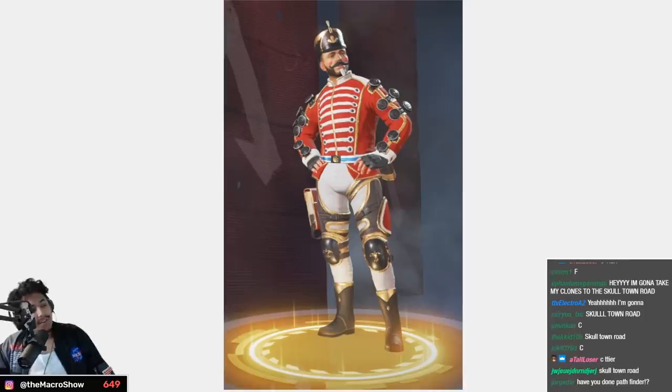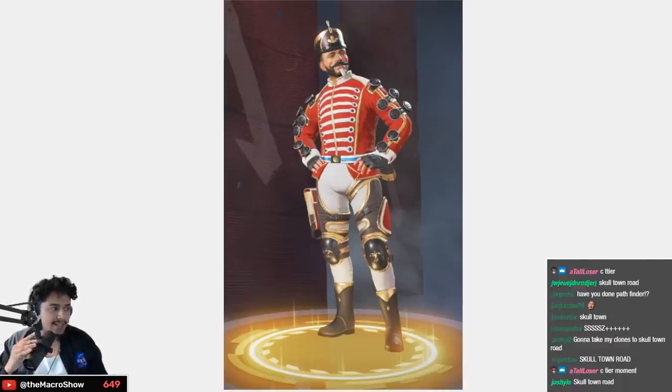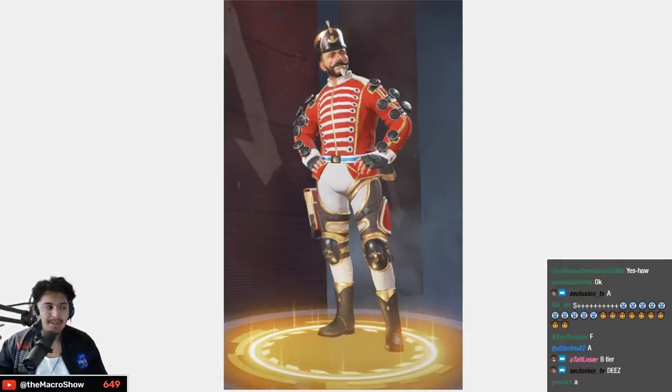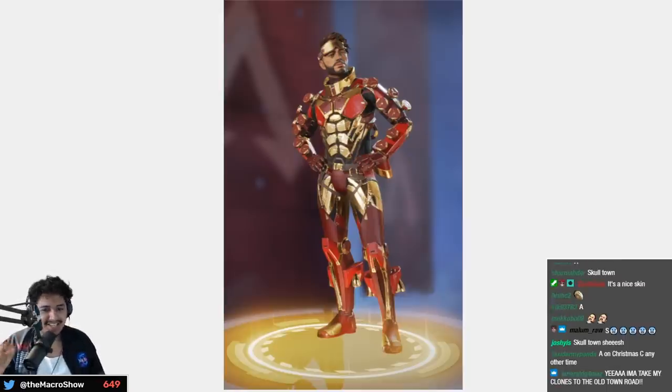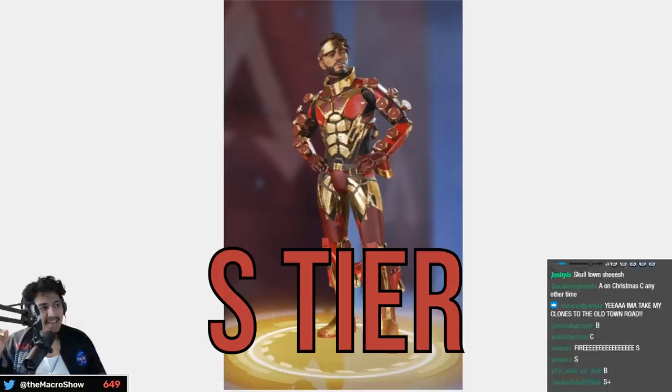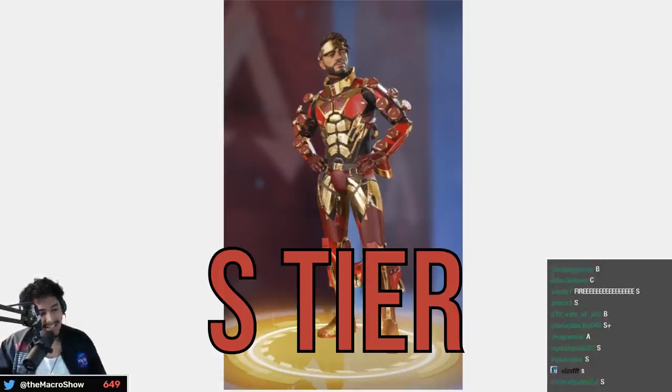The Nutcracker — perfect example of a Christmas skin I like but don't like wearing year-round — high B tier. The Iron Man skin — when this reskin came out people were like he looks like Iron Man, and I have to agree — S tier. If anyone is gonna be Tony Stark it's Mirage.